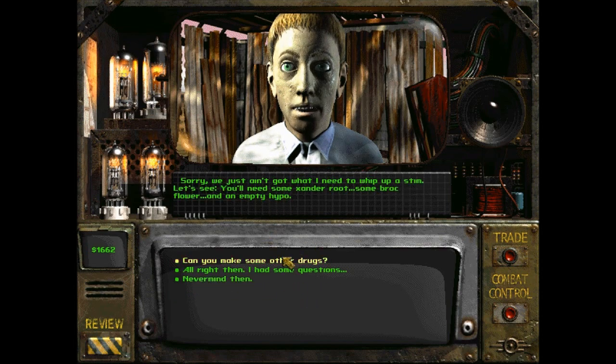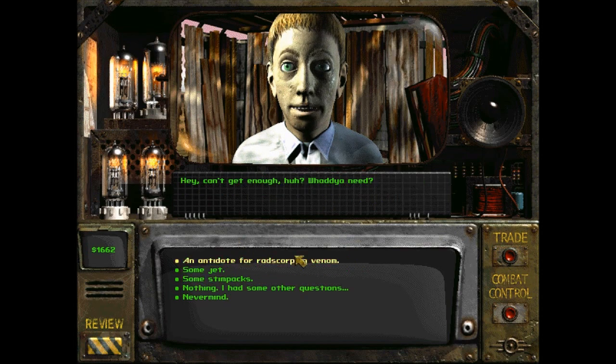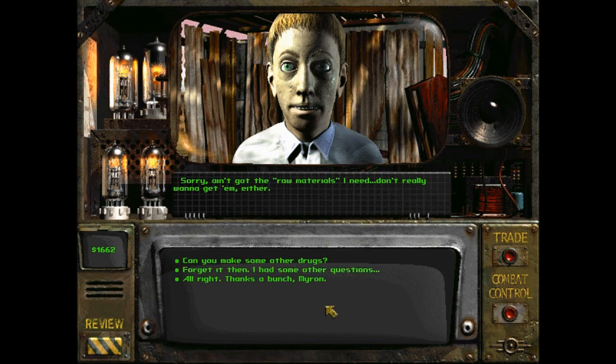Hi bro. You'll need some Xander root, some rock flower, and an empty hypo. I'm pretty sure we have the flower and the root, so we need an empty hypo. Hey, what do you need? Ain't got the raw materials I need.